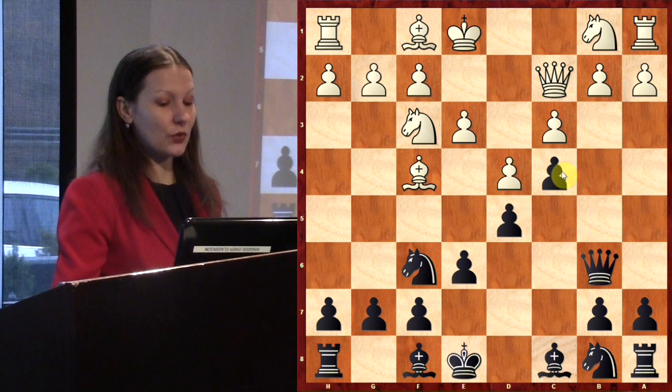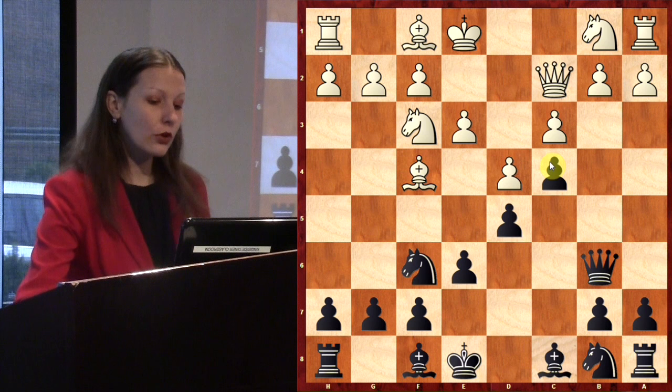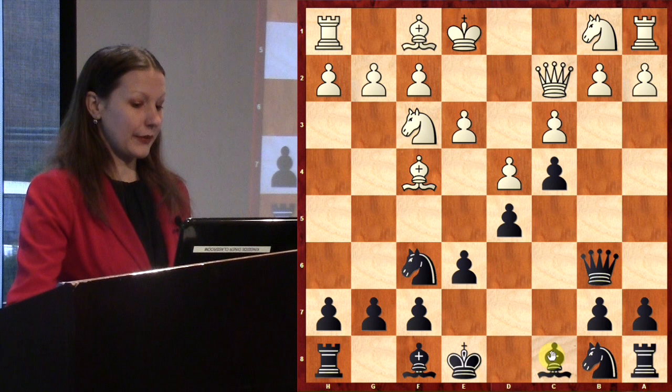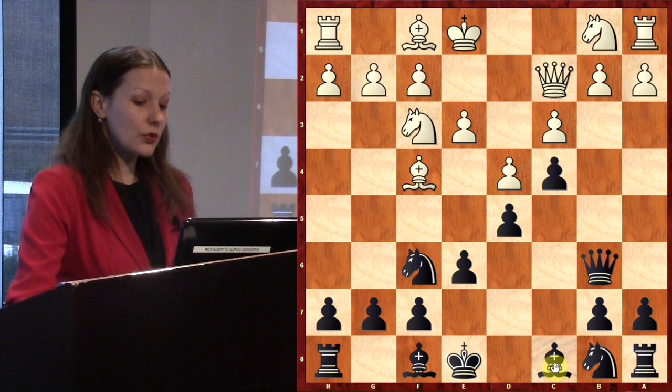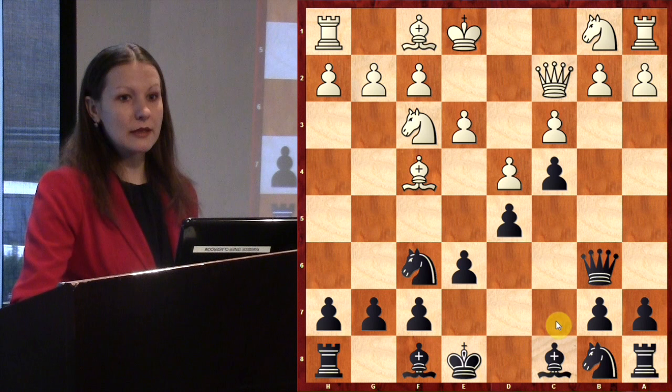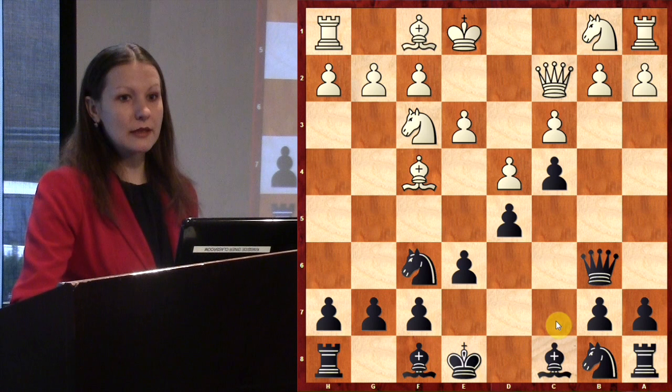Then he played Qc2 and I understood I had made a mistake. Why was c4 a mistake for Black? After c4, all my pawns are on the light squares: c4, d5, e6, f7. I have a light-squared bishop here and it is bad — I cannot develop it because those pawns block it. That's why c4 is a strategic blunder.